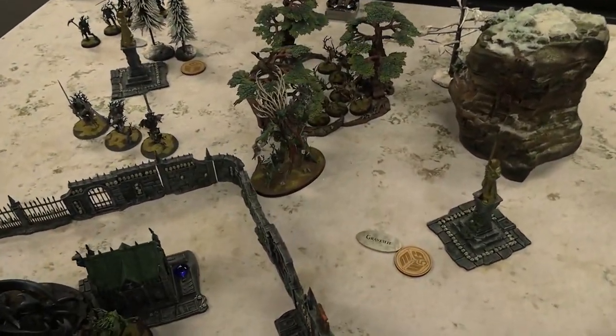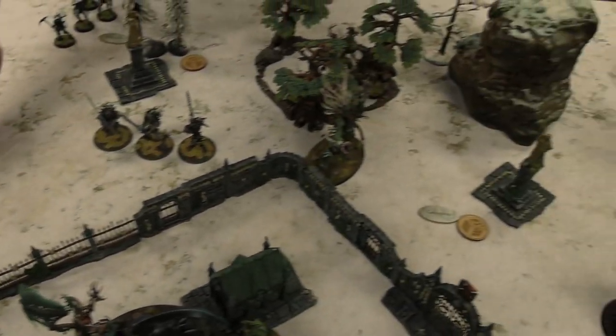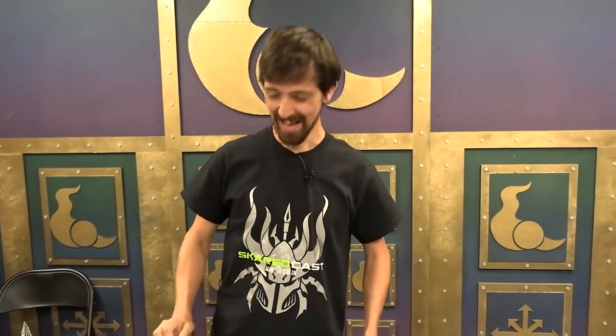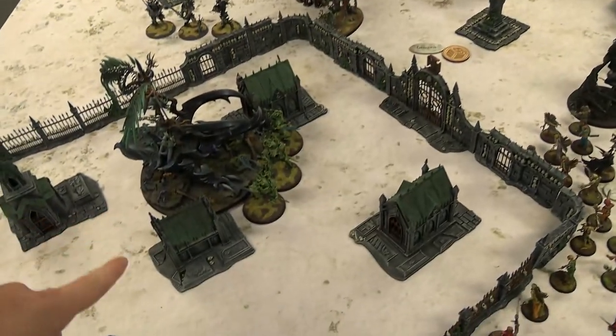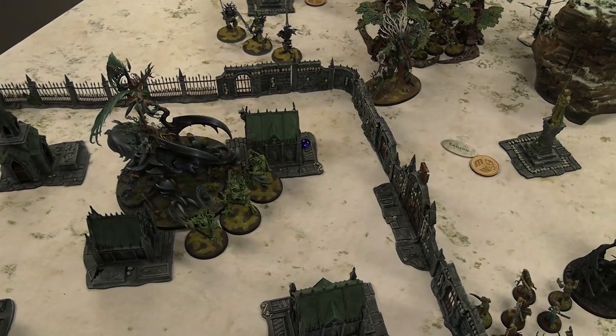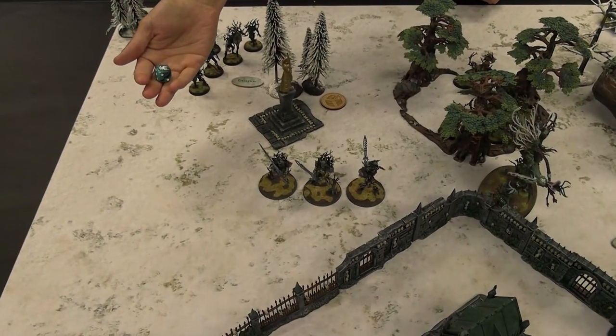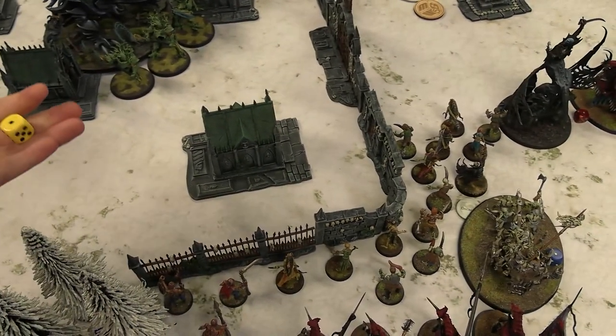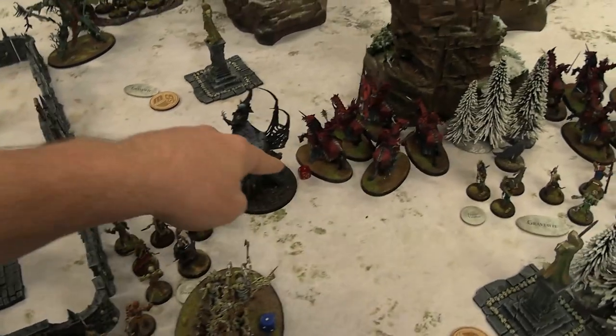I'm going to once again use the Vesperal Gem on the Tree Lord Ancient — Throne of Vines active, and that's every phase on my turn as well. That's a lot of healing: charge phase, hero phase, morale phase, everything. She gets three spells as Super Loremaster. Heroic action: I'm going to give Alariel a command point. I'm going to try to heroic action with that Necromancer on a 4-plus — not quite. The Arcane Bolt goes away. I'm taking my Mystic Shield marker back. First spell from the Everqueen: Dwellers Below, which is why I ended up within 12 of the zombies.